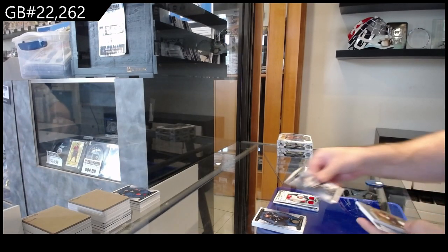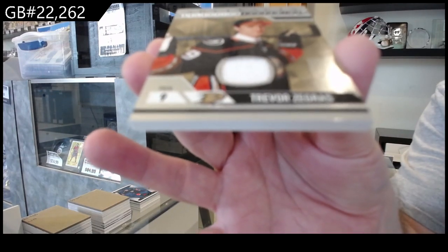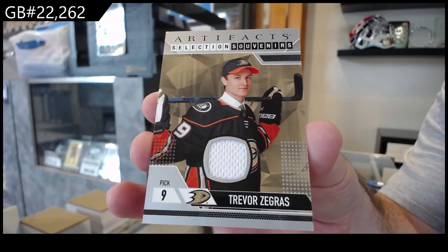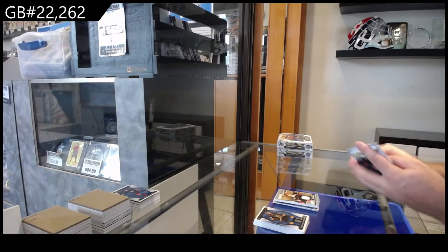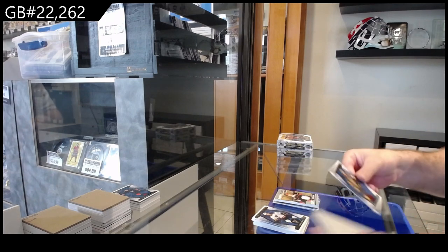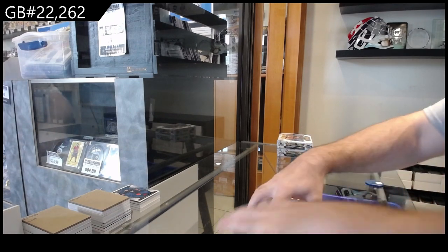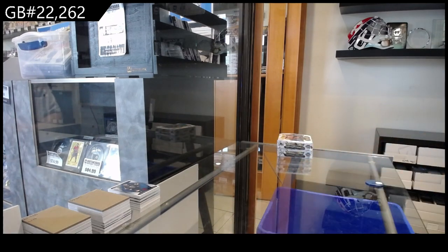A Selection of Souvenirs for Anaheim of Zegras. And last in this box, 4.99 — Marchessault for Vegas. Sweet.